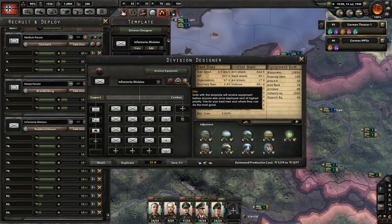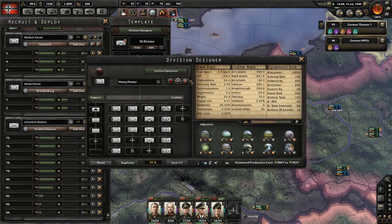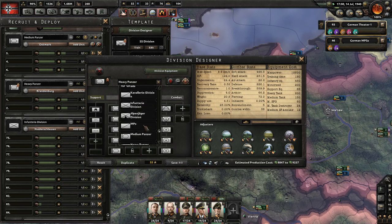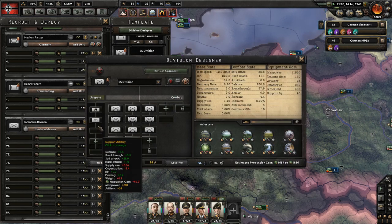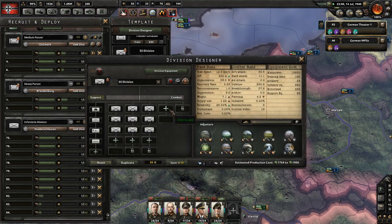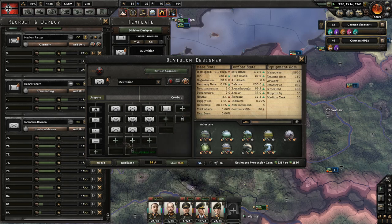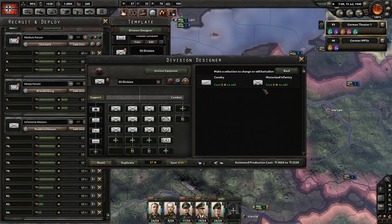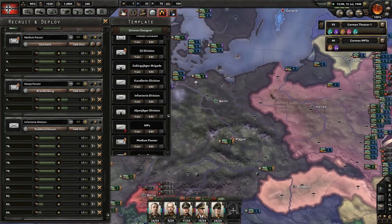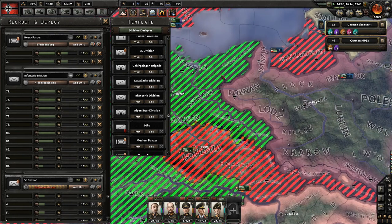I'm going to keep the regular infantry on default training. SS divisions are on elite. Elite on the panzers and the other panzers as well. I feel like we could use more motorized units with support artillery, engineer company, and a maintenance company. Let's give them a few medium tanks, self-propelled anti-air, medium tank destroyer, and self-propelled artillery - this is for the SS divisions. We're running out of experience though - that's a lot of armored equipment. We're going to start training up more of those.